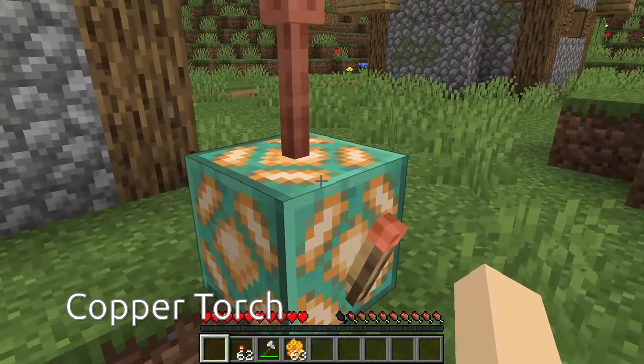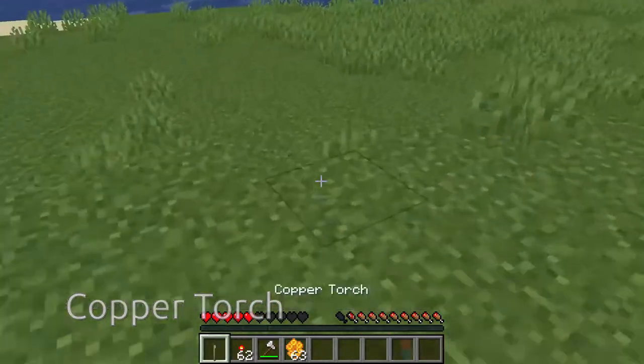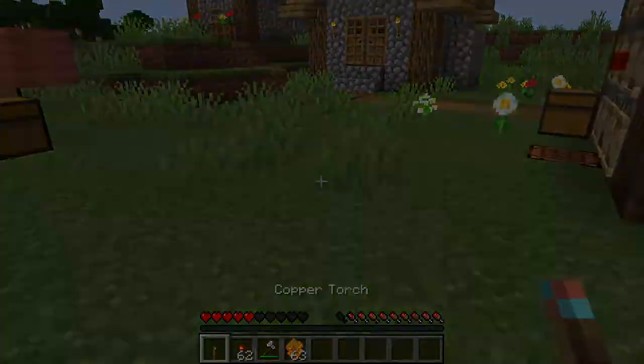In survival you can do that by putting it near a lightning rod, or using a trident or something. Once it's lit, it stays permanently lit — even if you break it and place it back down, it stays lit.